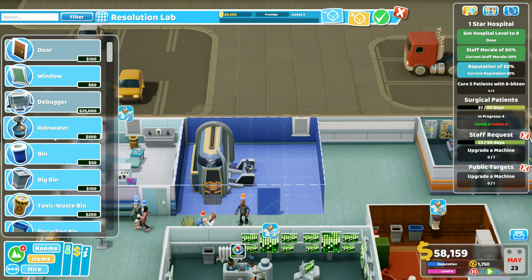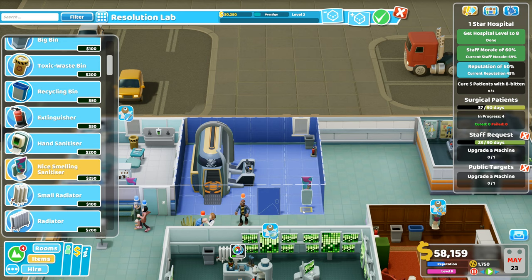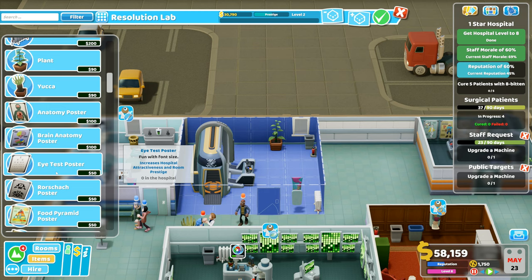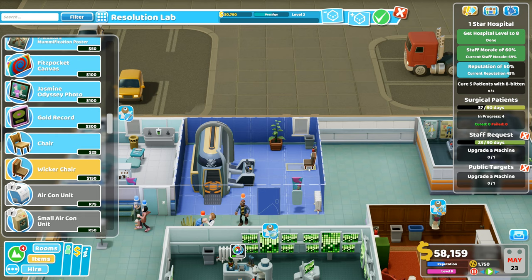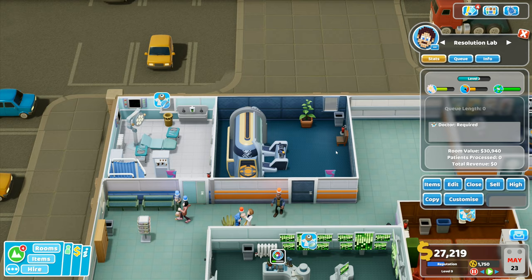We're going to have a big bin in the corner, an extinguisher parked right next to that, some hand sanitizer near the door, a radiator, a plant, and a chair for somebody to sit on. It might be prestige level two - I'm happy with that, we'll stick with that.